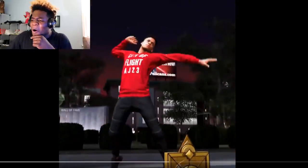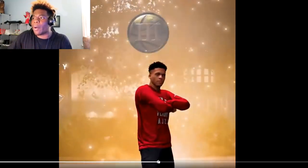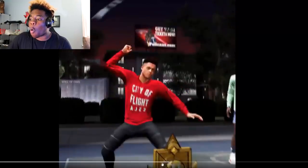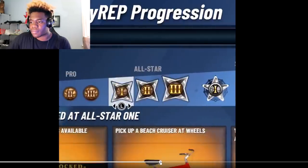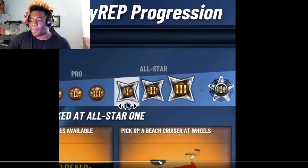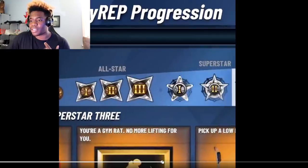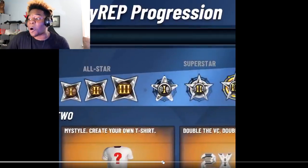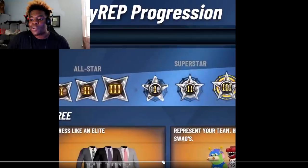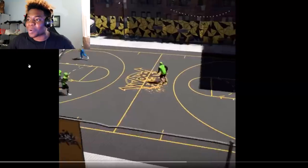The MyPark rep system is back. Let me drag it back real quick — All-Star, Superstar, Pro. And this is how you rep up in the neighborhood. Let me look at the rewards: head over to Swag, MyCourtRims, two emotes, tier one players, pick up a Beach Cruiser, customize your MyPlayer, MyParkHandles, Park Jumble Moose now available in the neighborhood. Additional park gameplay animations, spin the wheel, lowrider, create your own shirts again, double the VC, dressed like an athlete, you can rock suits at the park. All these look so tough. You rep up like you're going Super Saiyan this year.